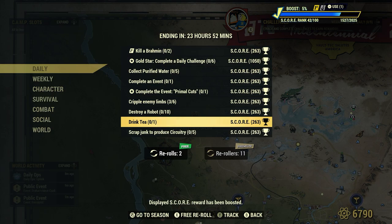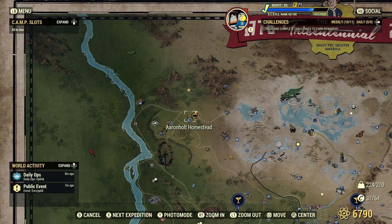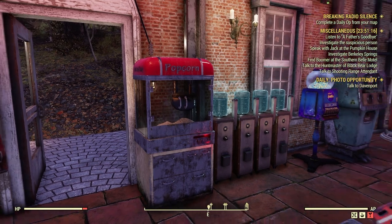Tea is a consumable that we can craft at our crafting station. Now, once in a while you might come across tea of various types in the wasteland. But I've checked it out a few times and there's not really a good reliable location spawn point every single time. But I'm going to show you a quick and easy way you can craft tea.